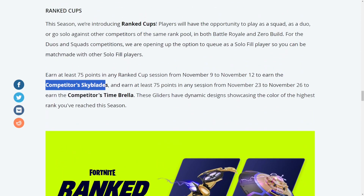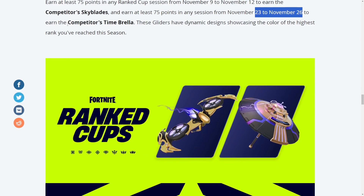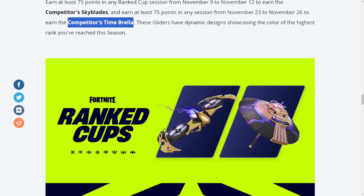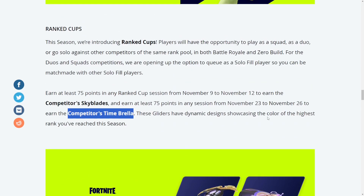From November 23rd to November 26th is your window of time to unlock the second reward, which is the Competitor's Time Umbrella. This is the upgraded version of the Victor Royale umbrella. If you already have that, you know what I'm talking about — it looks absolutely sick.